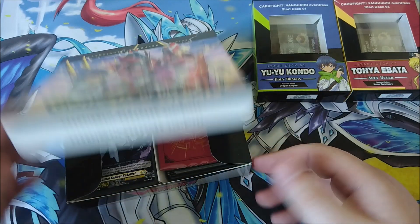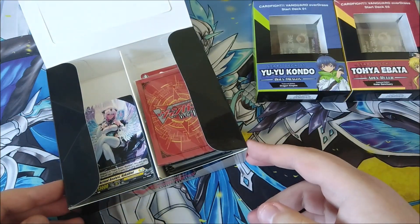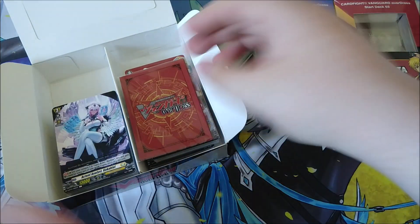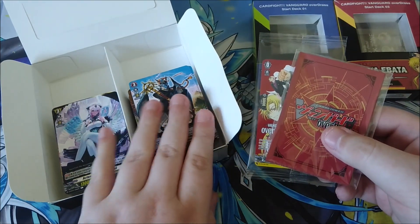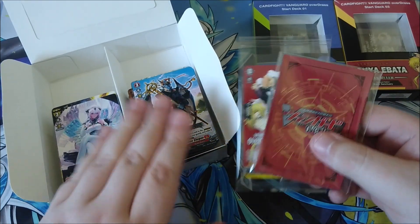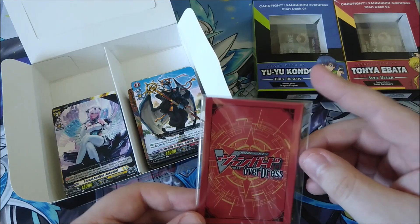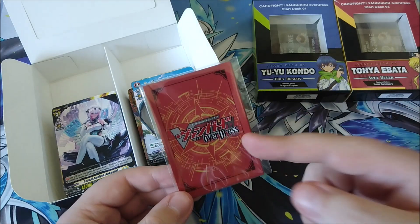I was debating whether to do an opening video on this, but I thought you guys have probably seen plenty of those anyway. I just wanted to do it on my own time and enjoy it with friends. In here we have everything — the commons, my Keta Sanctuary commons, my Dragon Empire commons — and I've managed to collect pretty much play sets of all the commons now. We also have the promo from the box topper, which are the Keta Sanctuary sleeves for Toya.